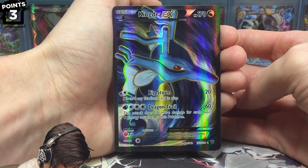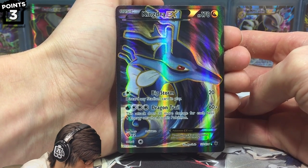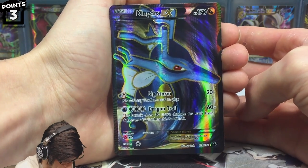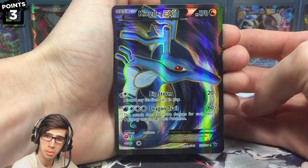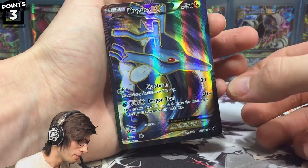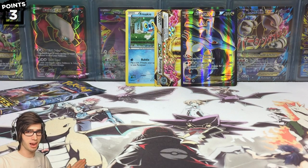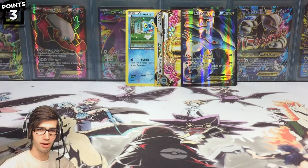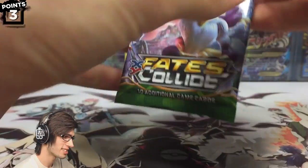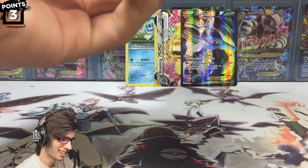We have Kingdra EX with 170 HP, with Big Storm and Dragon Trail. Big Storm says: discard any stadium card in play. That is amazing — let me know in the comments what you guys think of this Kingdra EX full art, because wow, mind is blown. Froakie is coming through with the goods — I'm sorry Antreezy. That's four points, making a total of seven points on the board. We still have one more pack to go — the mascot of the Fates Collide set.